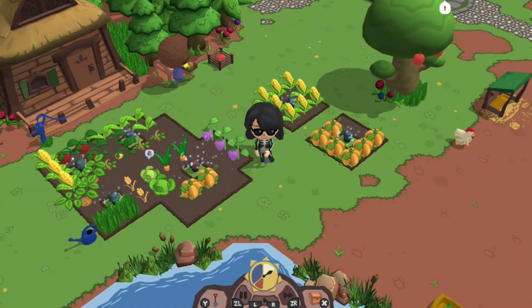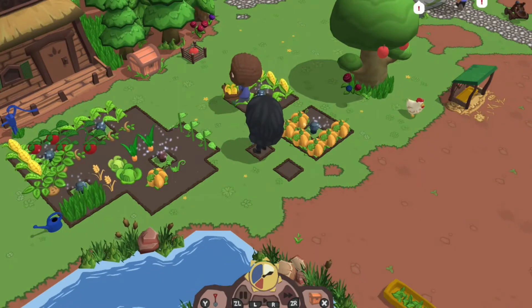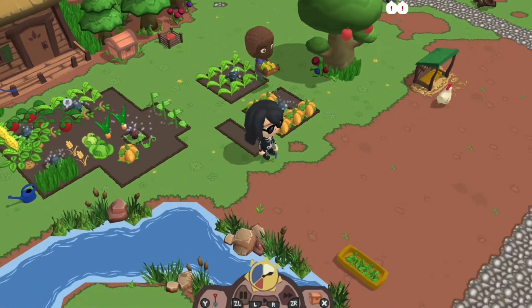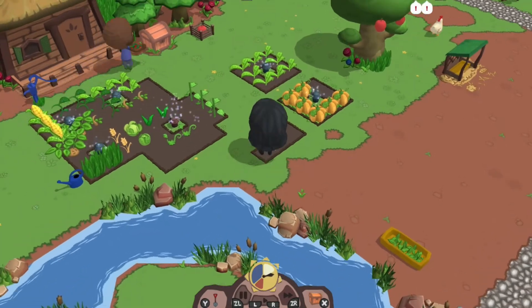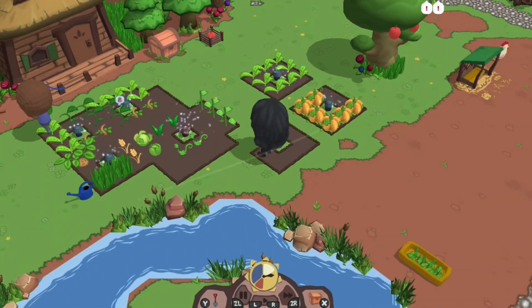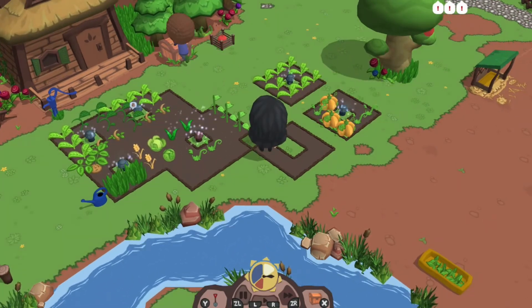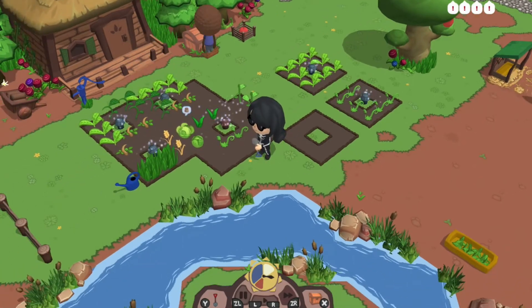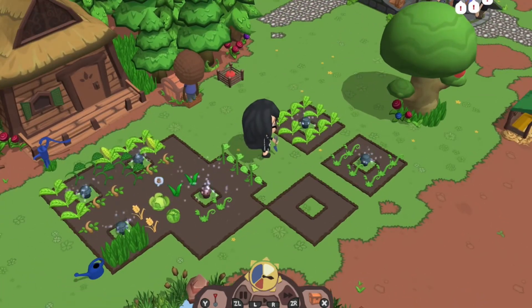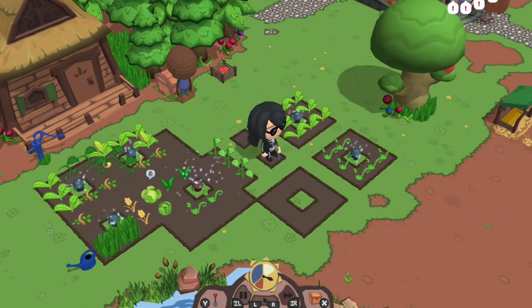Farm for Your Life has a story mode and an endless mode. At the moment I'm on story mode and to be honest I'm at a point where I don't know where to go. It's obvious I need an upgraded tool and I can see the upgraded axe that I need, but I don't know how to get it. I've upgraded everything in the game so far — the campsite, the farm and the restaurant — but there's no indication of where to go next. I've explored the outer woods but to no avail.